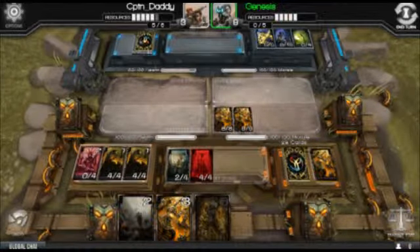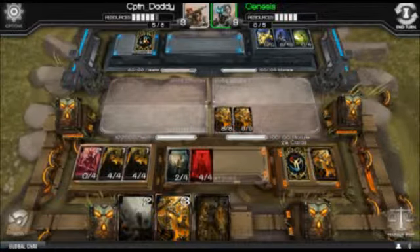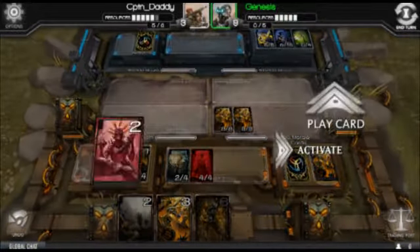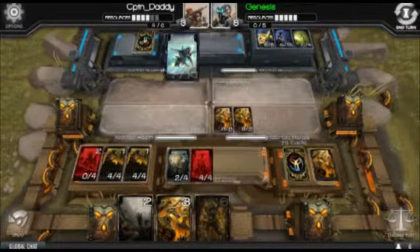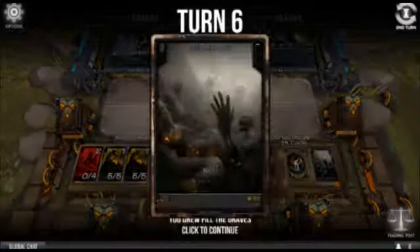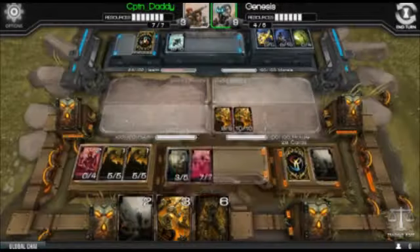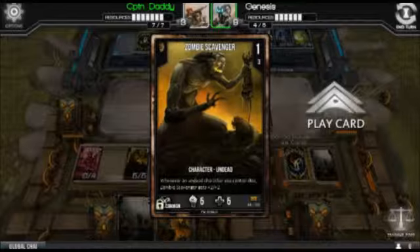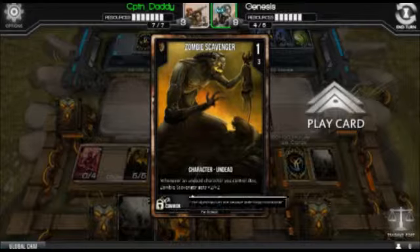Since they're not really attacking, maybe they don't have any cards. We're going to use Ritual Master's ability once more. The demon is now a 7/7 demon character, so we're going to move into the Assault Zone. I also failed to mention: Zombie Scavenger is in the Command Zone. Whenever an undead character you control dies, Zombie Scavenger gets +2/+2 — so if one of these guys dies, both Scavengers in the Command Zone get a plus two, which is nice.